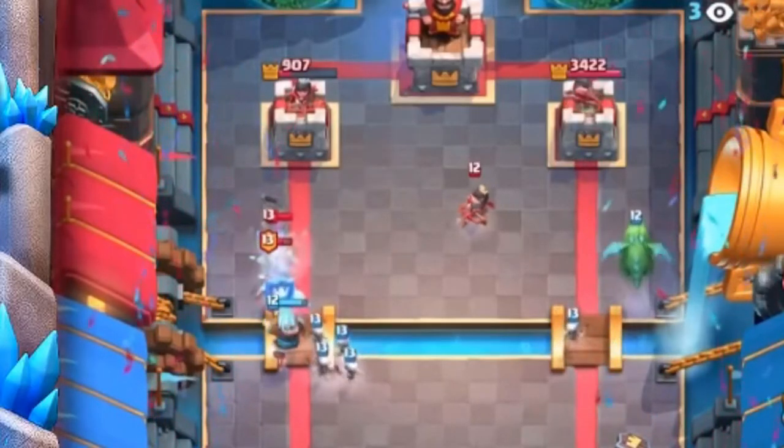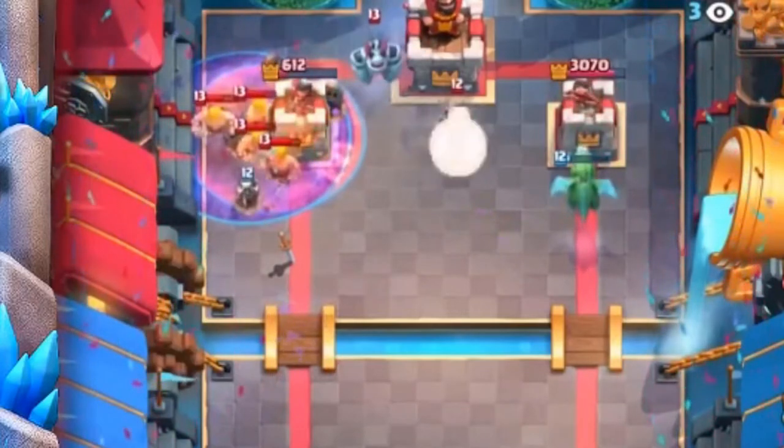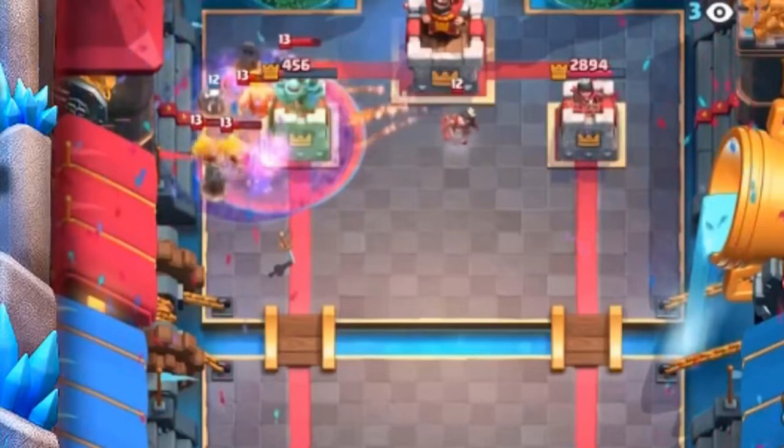Coming in at number four is Graveyard and — any guesses? Poison. The Graveyard and Poison combination has been around basically since the day Graveyard was added to the game. Very seldomly do you see Graveyard used without Poison. The only deck that runs Graveyard without Poison is Graveyard Freeze, but since we used Freeze already we won't use it again. Graveyard and Poison is a perfect match made in heaven — all the best Graveyard counters are usually killed by Poison. Together they form a nine-elixir lethal dose that melts away minions, bats, guards, and any low-HP swarm cards your opponent throws at you.